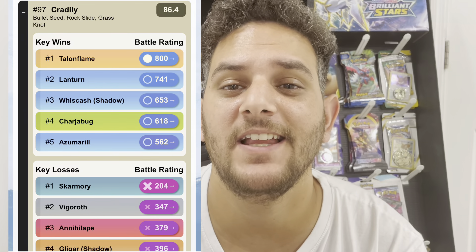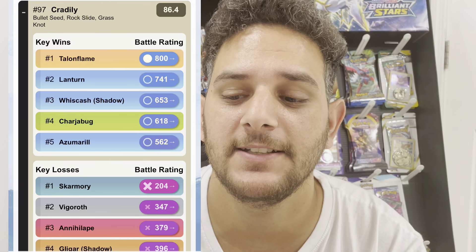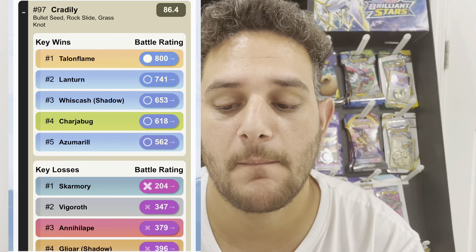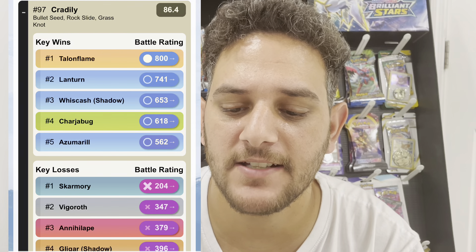First of all, Lileep — it's not actually that amazing when you think about it, it's not useful for raids, but it is used very much so for PVP. Lileep evolves into Cradily. Cradily is currently ranked 97 in the Great League, which is absolutely amazing, with the use of Bullet Seed, Rock Slide, and Grass Knot.